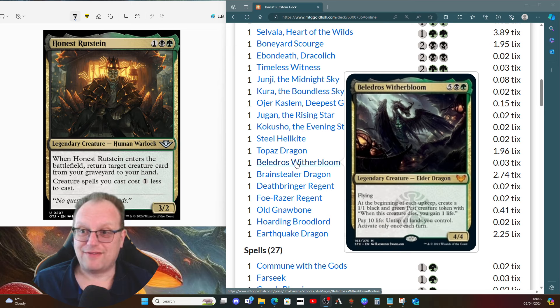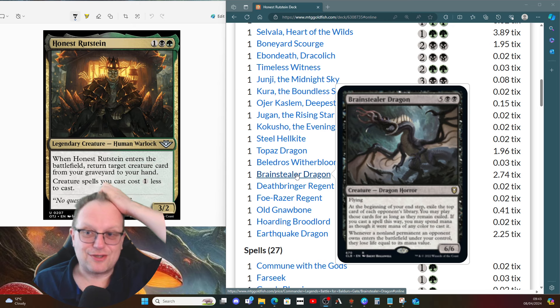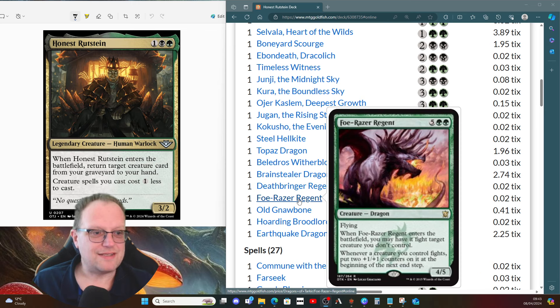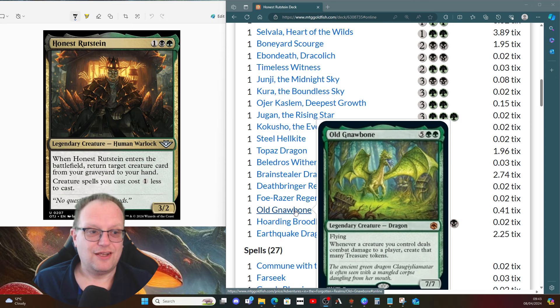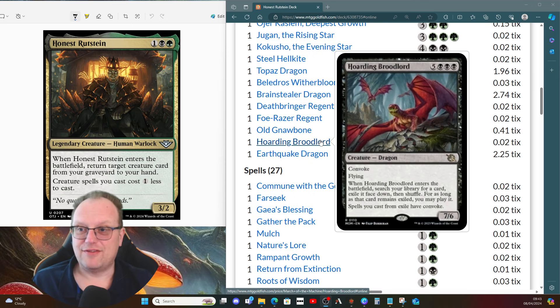Belladross with the Bloom gives us pest tokens to stay alive a bit longer. Brainstealer Dragon has complicated text but is great fun against opponents — they don't like it, trust me. Deathrend Regent hopefully lets us hard-cast it and have enough of a way to wrath the board if needed. Throat Razor Regent lets us fight things. Old Gnawbone gives us treasures. Hordling Broodlord lets us shuffle our library, find a card, exile it face down, then play it while it remains exiled — and we can convoke those cards in.